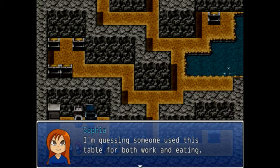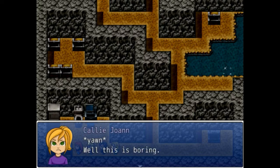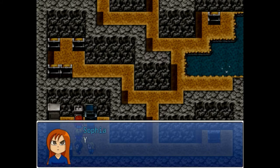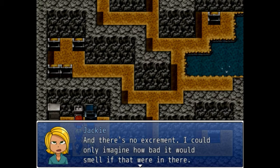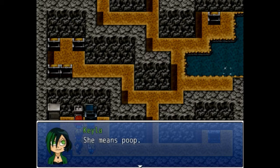I'm guessing someone used this table for both work and eating — seems likely. And this is boring. Found a toilet — yeesh, this smells horrible. Maybe there's another two hundred dollars in there. There's no excrement — I can only imagine how bad it would smell. "Excrement" — she means shit.